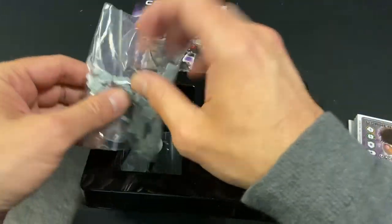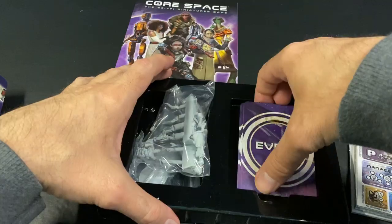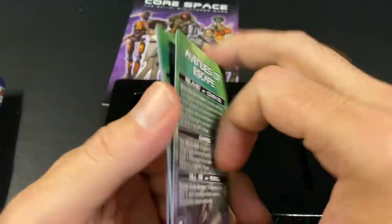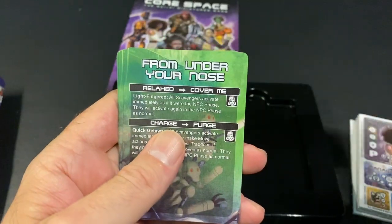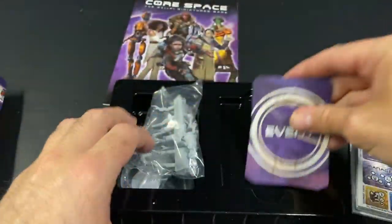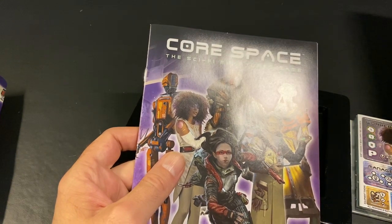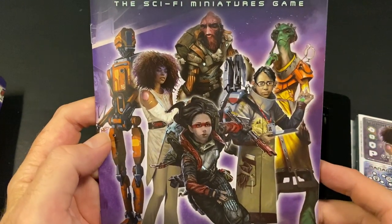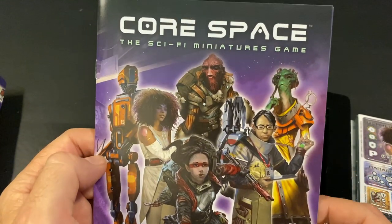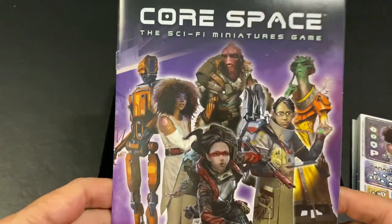All the minis in both expansions are resin, so just keep that in mind. You also get five new event cards: Avenues of Escape, From Under Your Nose, Big Score, You Had One Job, and Multi-Pass. I did want to mention how much I love the character art in this game. It is really, really good — I believe it's done by Nick Greenwood. He's got a fantastic style. I would love to see an art book for Core Space — an art and lore book with maybe some short stories.